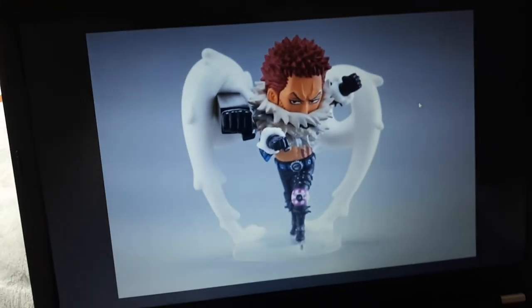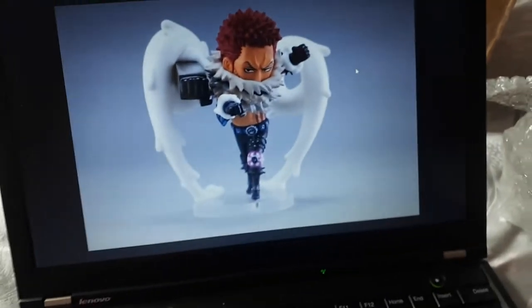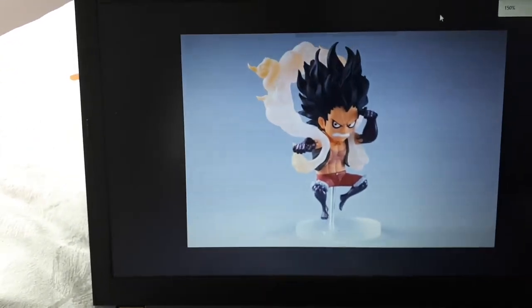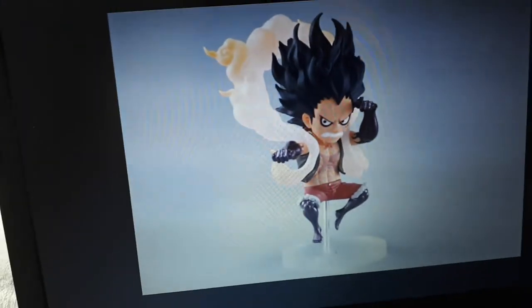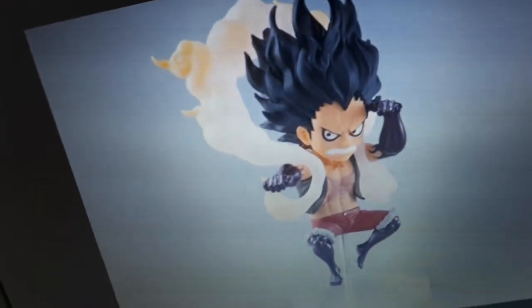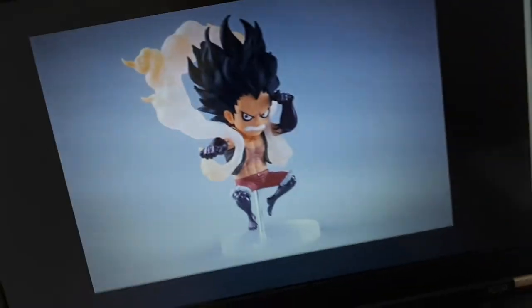Not just Katakuri with his Mochi Mochi powers — that is just phenomenal. And then to make things even more exciting, we have none other than Gear Four Luffy Snake Man. For those who haven't read the manga yet, this is a new transformation for Luffy. Look at the hair, he just looks so cool, and to have him in this pose with that Katakuri figure is just going to be amazing.